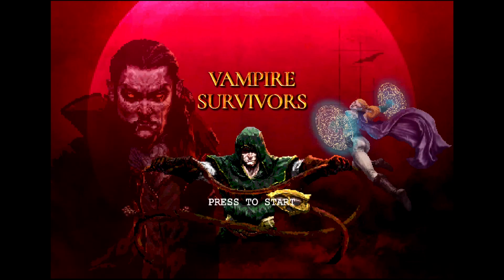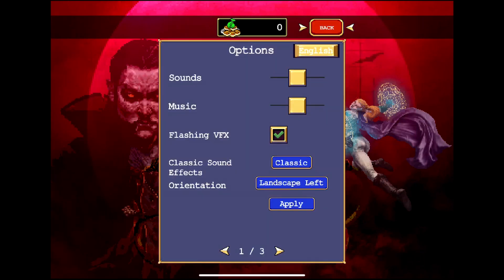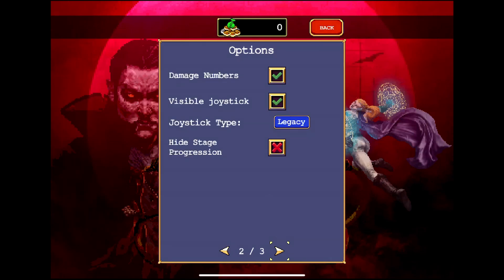There's pumping music, so hopefully we can turn that down. Let's see — Options, Sounds and Music, we'll turn that down a bit. And Flashing VFX, I will turn that off on my end. We'll keep the classic sound effects. I do like the landscape orientation so far.